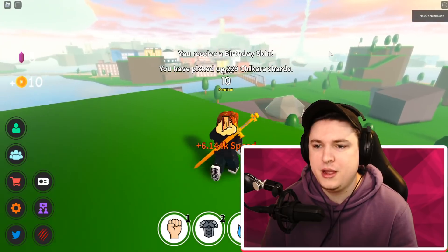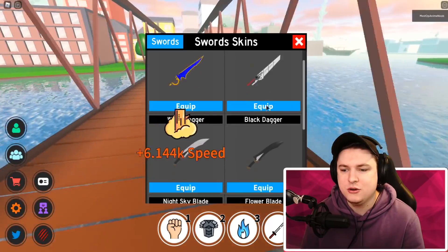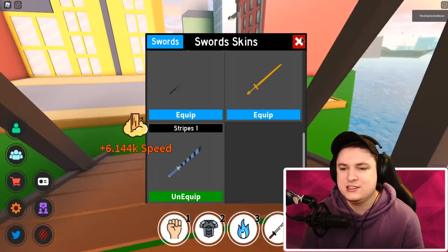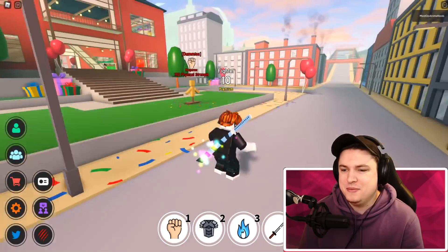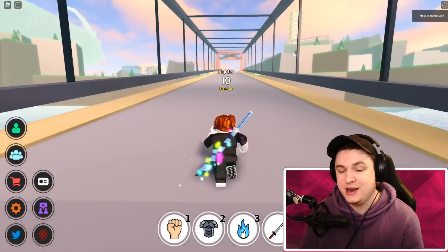Let me quickly grab the birthday present — I don't think I ever did that on this account. So right now we can go to skins and we got ourselves the All the Stripes skin, which is pretty cool. Get those things and they'll help you guys out a ton.